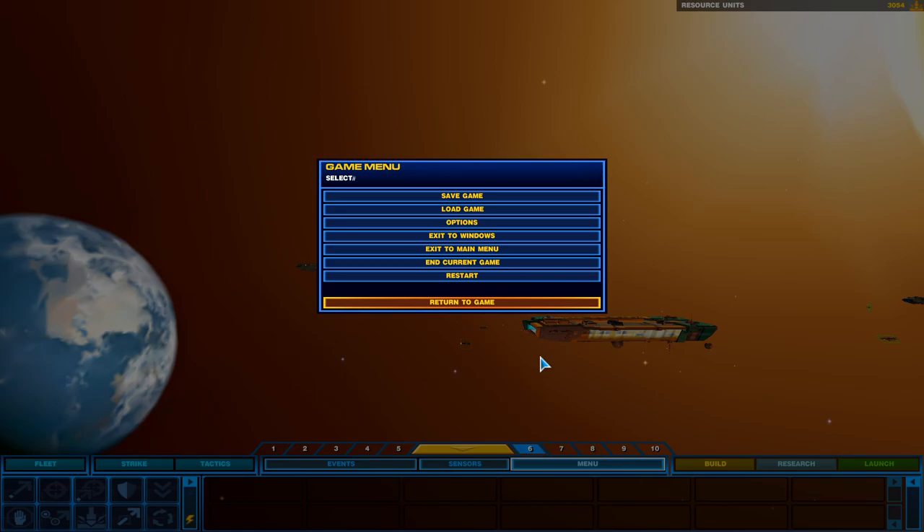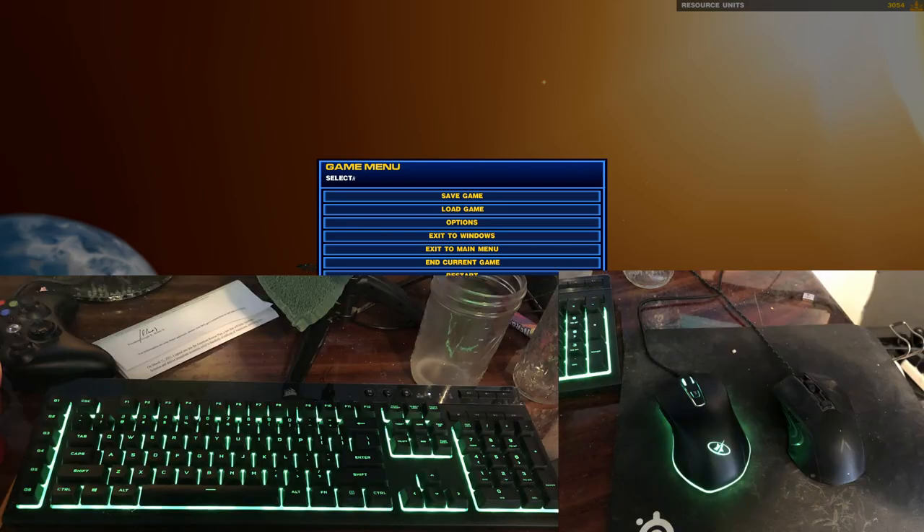Hello everyone, this is Captain Soban. Welcome aboard to Starship and Normal Price for another episode of Homeworld 2 PDS Version 6 Higaran Ship Showcase Series. It is a really long title for this series. Before we actually get into the game, I'm going to show you guys a picture of my new keyboard and mouse I ordered — they finally came in. I've been playing other games trying to get used to them, especially the mouse, which is much more sensitive. You can see from the picture that my keyboard has extra programmable keys on the left side.